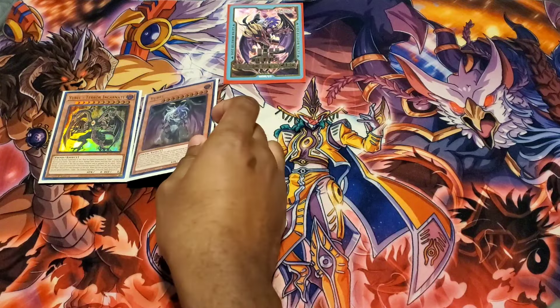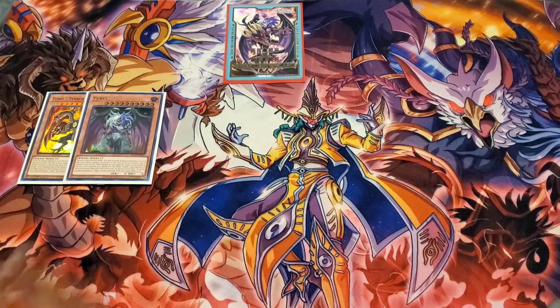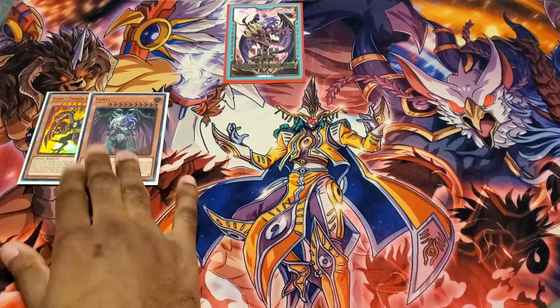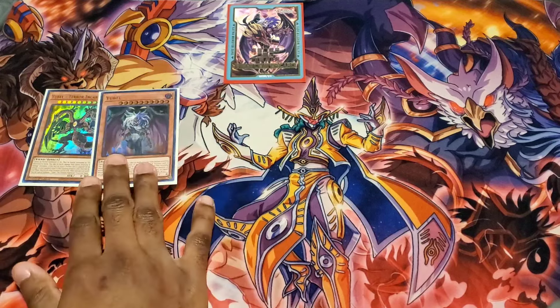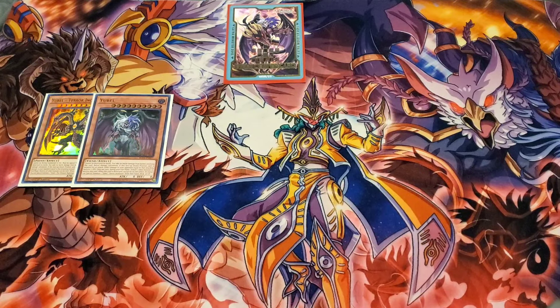We're starting with the original Ubell Terror Incarnate. The Ubell spell and trap cards all work around this, and I'm really hyped about Legacy Destruction coming out pretty soon — so be on the lookout for another update. As most Ubell profiles go, you run only these two. You can run Ultimate Nightmare if you'd like, but Terror Incarnate is already a brick, so you don't want to constantly see bricky cards in your hand.